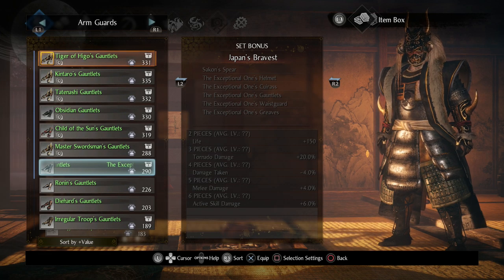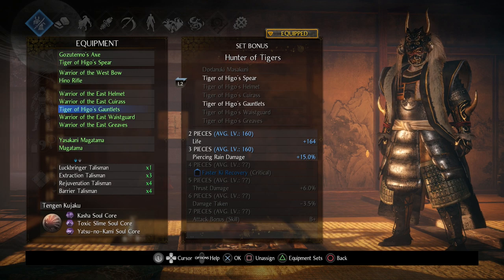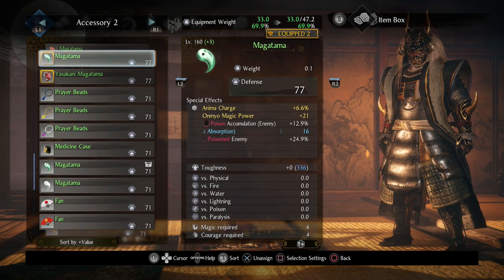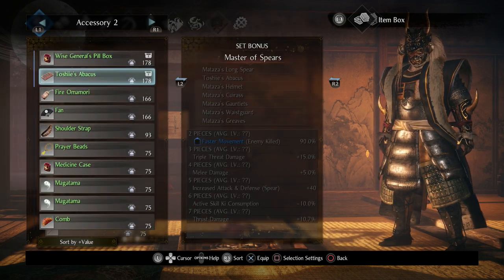The Tiger of Higo bonus is for the Piercing Rain damage — I love that move. You do have other options though. If you're a big fan of Tornado, use the Exceptional Ones armor with the spear to get 20 percent Tornado damage. If you prefer Triple Threat, you can switch out the spear, one piece of armor, and an accessory for the Master of Spear set, getting up to four pieces for faster movement on enemy kill, Triple Threat damage, and melee damage.